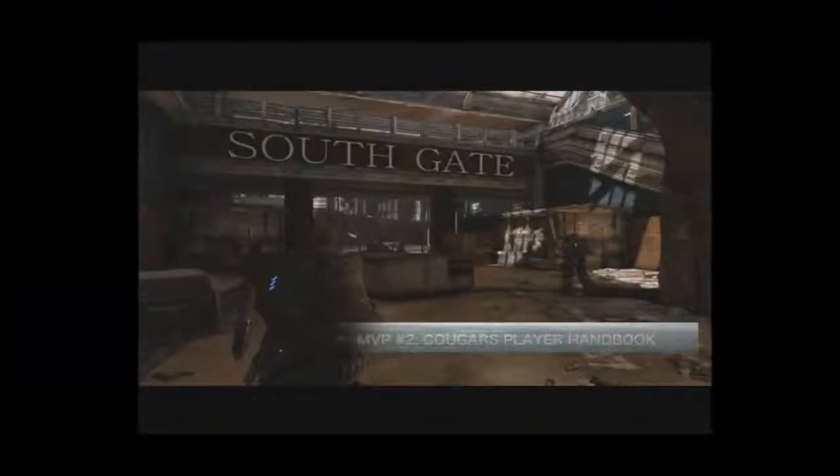Kill the lambent stalks and the gunker in the concourse area and proceed towards the south gate. Turn to the right and spot the neon-lit Stimo energy drink vending machine in the corner. The collectible is on the floor next to it alongside an ammo crate.